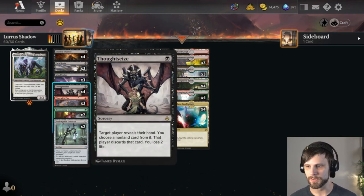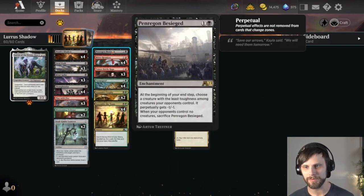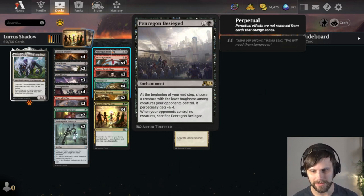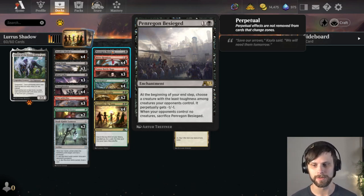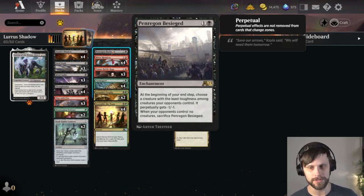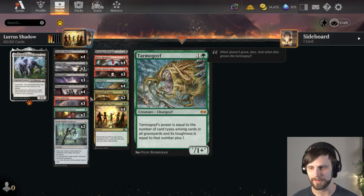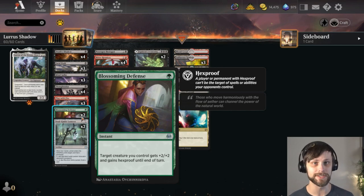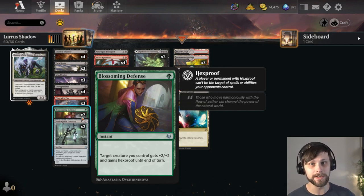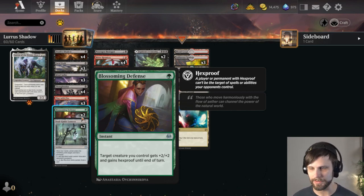We have a little removal with Fatal Push and Play with Fire, and then a really interesting one — Penrigan Besieged. This is an enchantment that at the beginning of your upkeep, you choose a creature with the least toughness among creatures your opponents control — it perpetually gets minus one, minus one — and when your opponent has no creatures you sacrifice this. Kind of a nice tech piece, long-term value. Blossoming Defense is here to provide hexproof to the Death's Shadow, really helping keep it on the field and maybe get a little power boost to win the game.